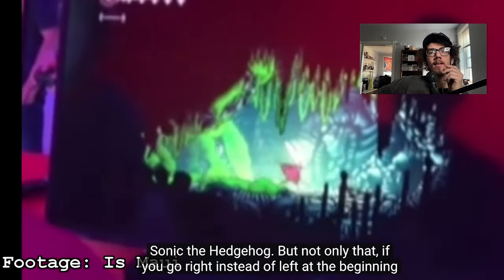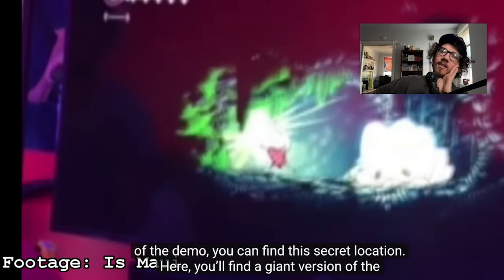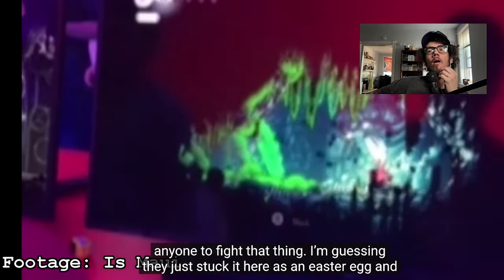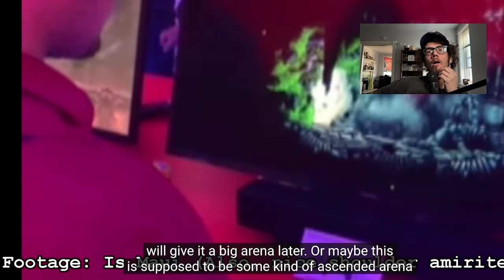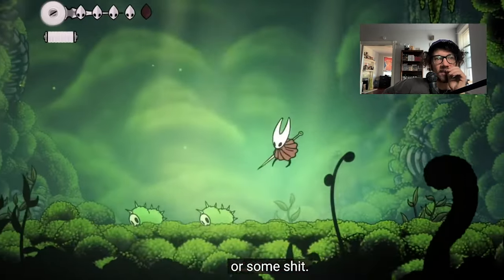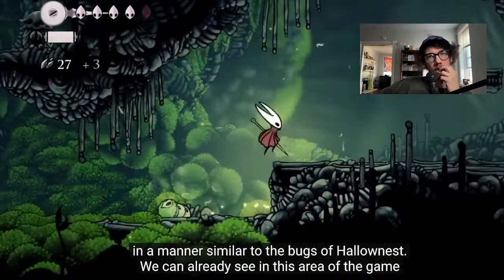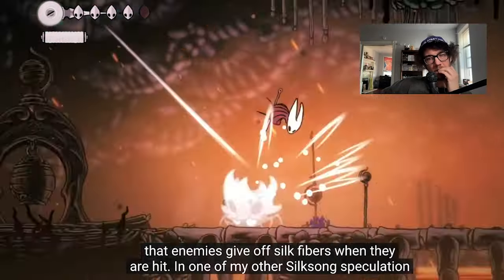If you go right instead of left at the beginning of the demo, you'll find a giant version of the same rolling bug, and if you hit it you get super pissed. I have no idea how Team Cherry expected anyone to fight that thing — maybe it's an easter egg, or maybe this is supposed to be an ascended version. During the treehouse event, the hosts mentioned that the bugs of Farloom are cursed similarly to the bugs of Hallownest, and enemies give off silk fibers when hit.